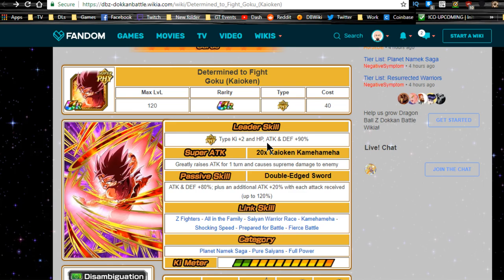Imagine getting a crit on top of that — you're literally one-shotting every enemy. Nuking is almost back. For extreme Z-awakenings, easy A clears look very doable. You'll need Ki orb manipulators and the right team setup. For certain events like the STR Broly one it may not work, but with the right Ki orb manipulators you should be able to one-shot almost every event, even with damage reduction.